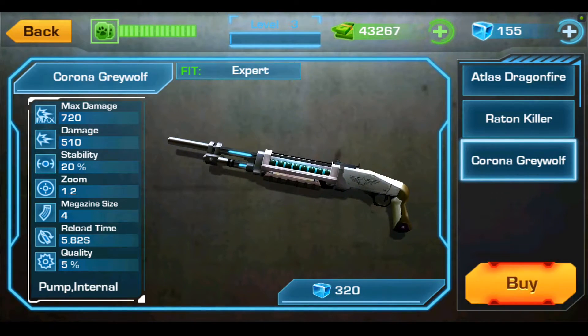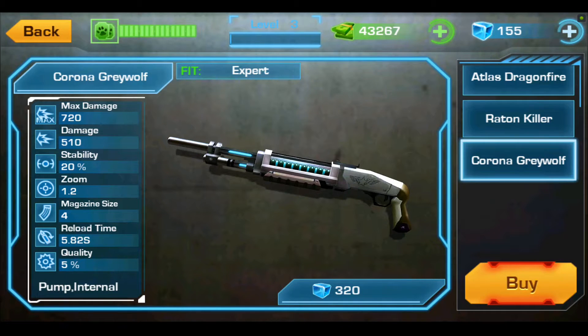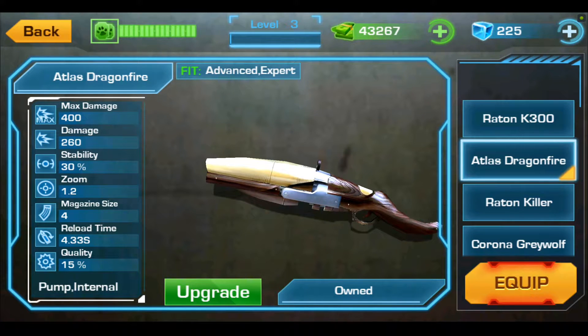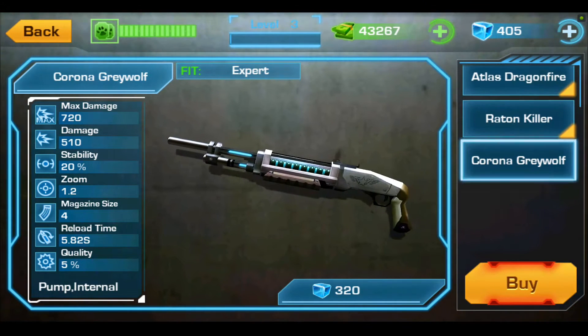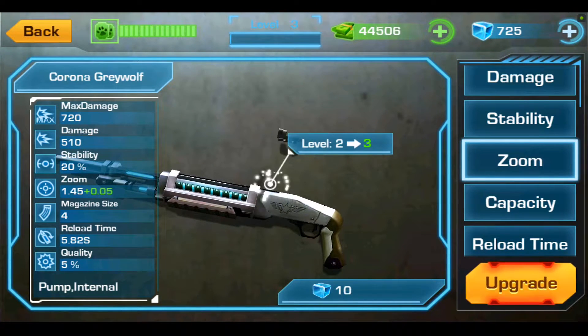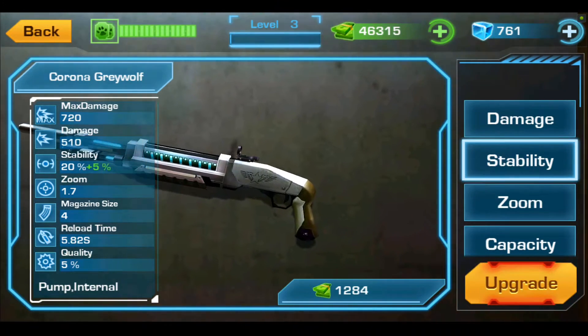The gray wolf mission. Apparently I can't buy it just yet — let's see how much this costs. Now we should be able to buy it. We'll equip it and it's upgrading time — zoom. We must be using buckshot or something.